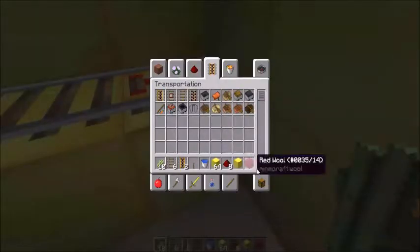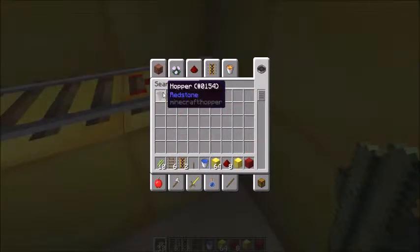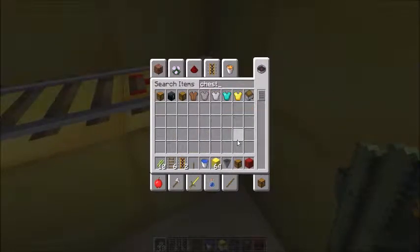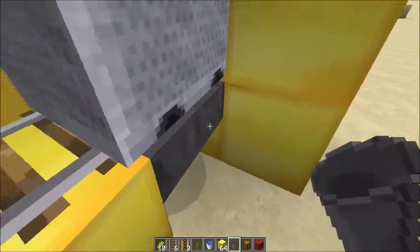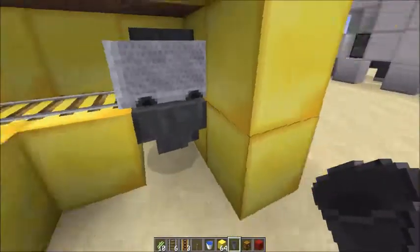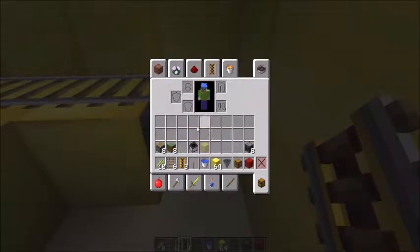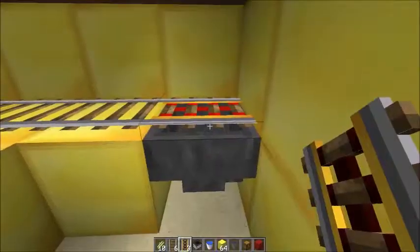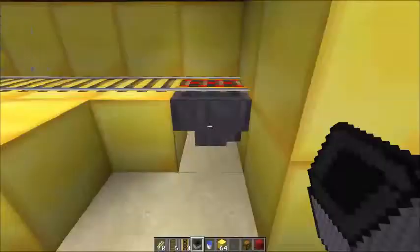We need a hopper over there, so get a hopper and place it. And we need a chest to store the items. Now get a minecart with hopper and power it, and once it starts moving you'll see the sugar cane will start dropping into the collection system.